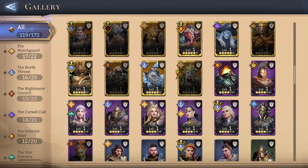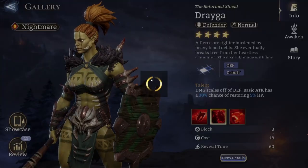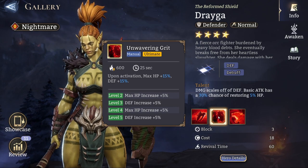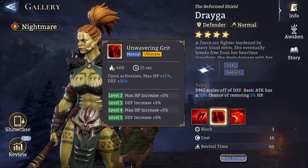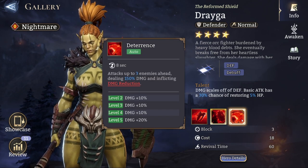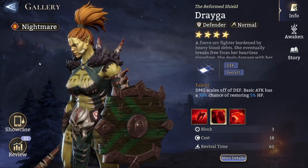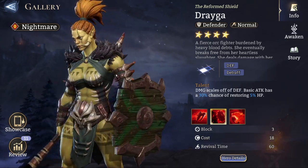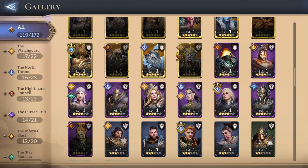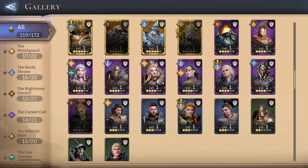Another interesting choice is Draiga, who I think is going to see the light of day for the first time here. She can provide quite a bit of self-peel, which is amazing, and she can increase her max HP and defense by 15% every time she uses her ultimate. She can also provide a little bit of buffing to surrounding allies. She's nightmare rarity so she supposedly works well with Toridor, but since this isn't a damage-dealing fight, I think the best faction here is going to be Nordenor — depending on the heroes you have.